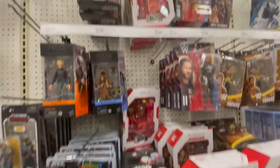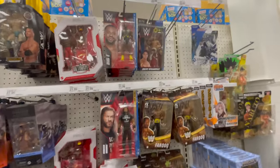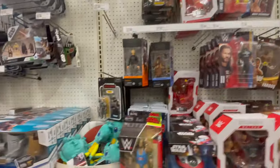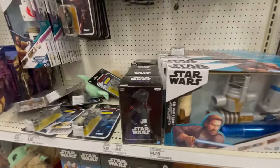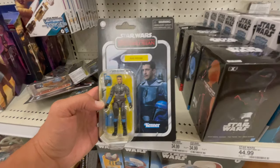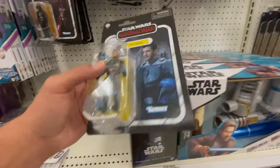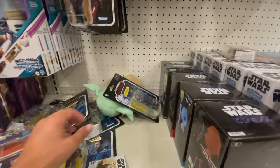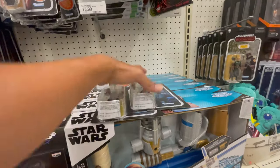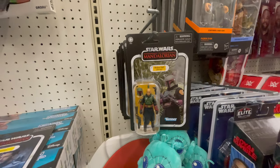Some Big E and Mr. T. Got the Dragon — not the chase, though. Chase with the yellow pants. We got some Axe Woves! I got him on pre-order, he's actually inbound already. You can army build this guy — just put his helmet on, just like the Koska Reeves. And then you got some Morak Boba Fett.